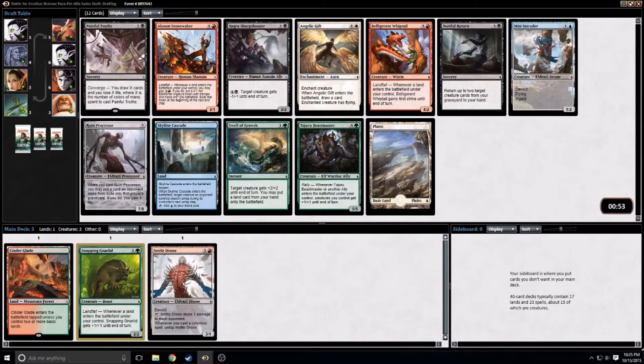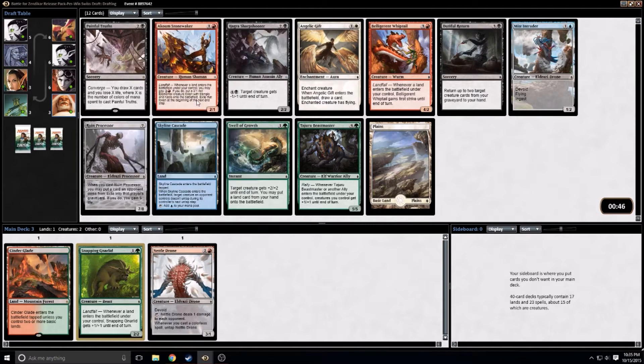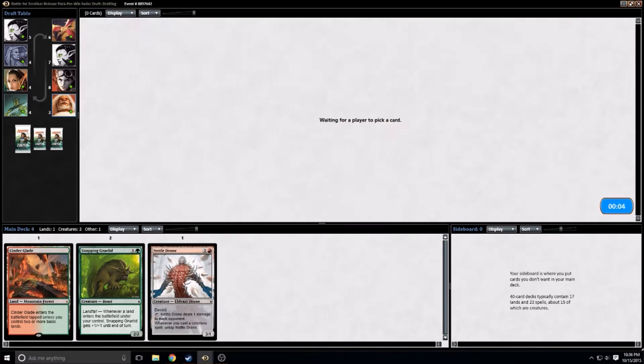Painful Truths — yeah, that seems alright. Stonewalker — I've seen it played a bit and it seems okay. Swell of Growth is a good combat trick, and there aren't that many combat tricks in this format, so I think I might just go with that, as it keeps me in green and it is a two-drop. Paying three mana for a 3/1 that you don't get to keep seems kind of expensive. The only time I've seen Akum Stonewalker played, they play it on turn two, pay the three mana on turn three, but after that they have other things to do and don't end up using it.